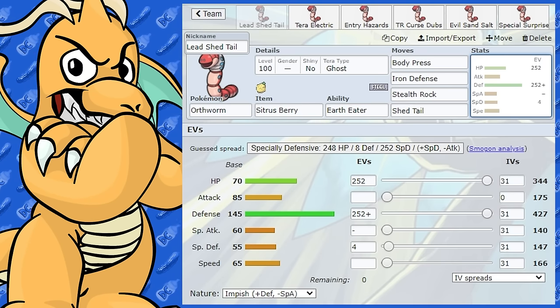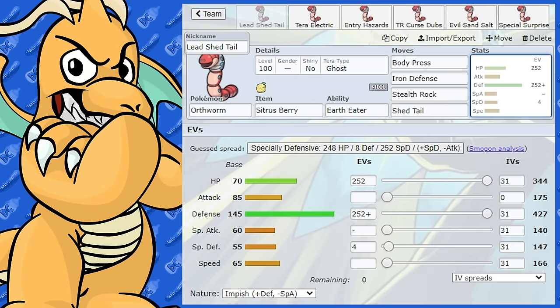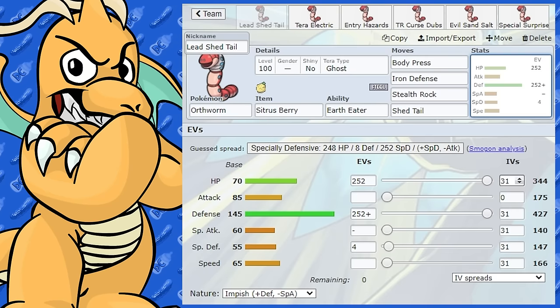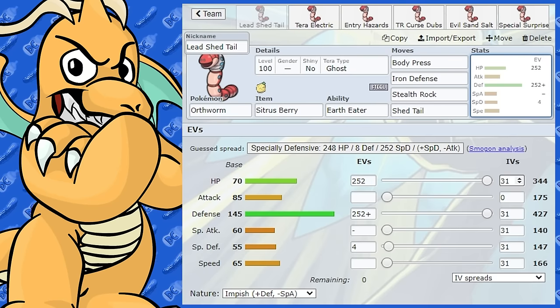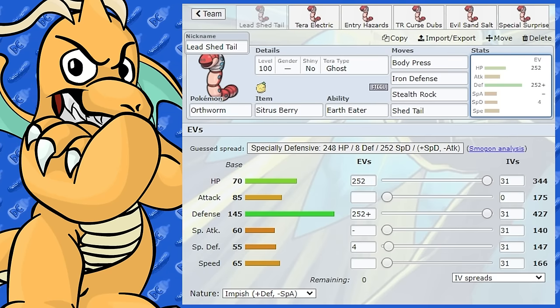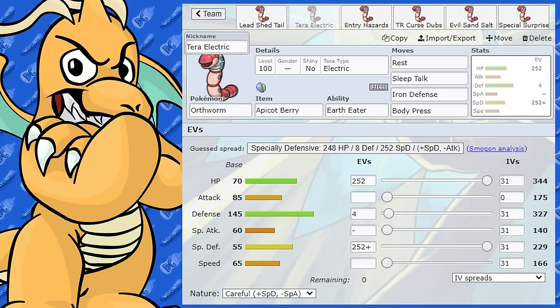If Orthworm faces a special attacking Pokemon it's going to have a lot of problems, because it only has 55 base Special Defense and its HP isn't high enough to compensate. You're better off swapping out and bringing it in against a physical attacker, or something that doesn't have a real chance of hitting you. The next set is a little bit more gimmicky, but it's still very good.